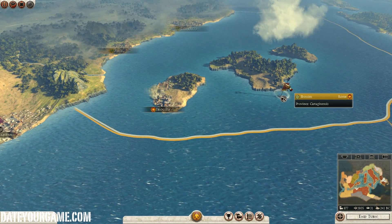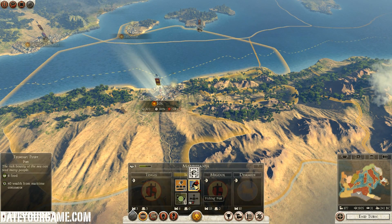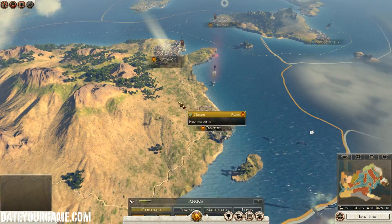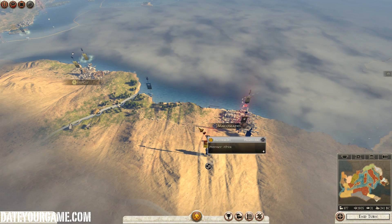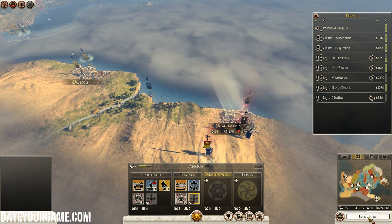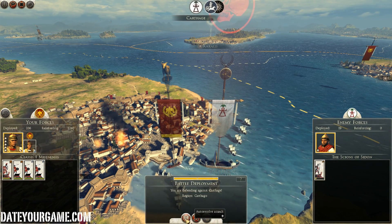I can now convert a couple of buildings to my cause, so I will be able to produce some Legionnaires here which will be very useful to invade Spain. Here I will actually make auxilia — I'm not sure about it. I might actually replace that with some temple to convert the population. I will destroy the fish market because it makes people unhappy — sure it creates food but I have 31 food and I don't need more.